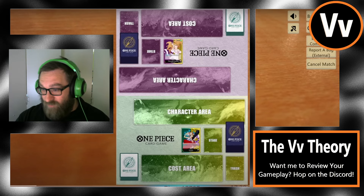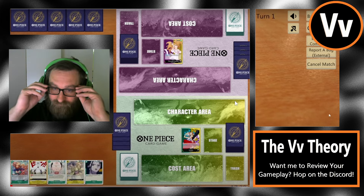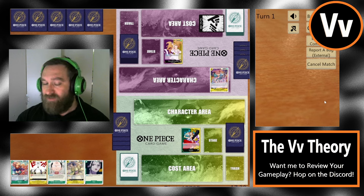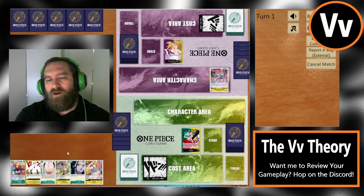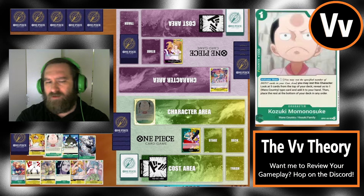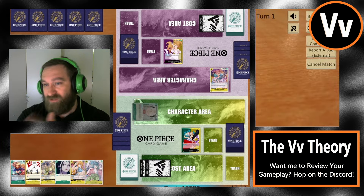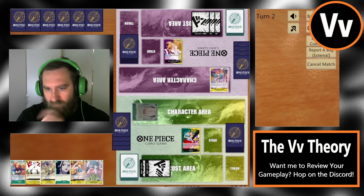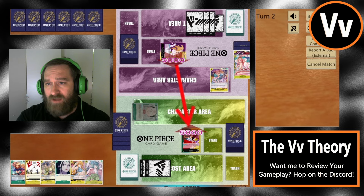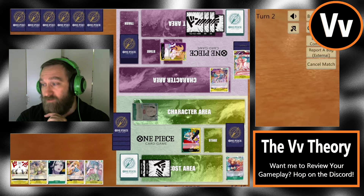Now we can hop into this game. Volume is off, speed is on 2x, quality is up. So it looks like the Pudding player chose to go first, and Pudding does like going first. One thing that's nice about running Yamato into Purple Yellow Pudding is I don't think Pudding has a lot of blockers. They might run Brulee, Sanji, or maybe even the new purple Brulee from OP08. If Yamato starts hitting for nines and smacking two life at a time, that could be very hard to deal with for the Pudding player.